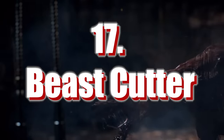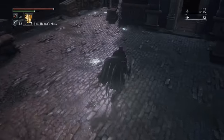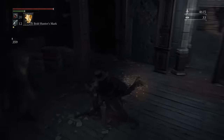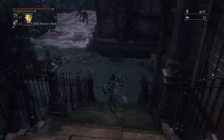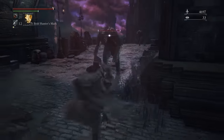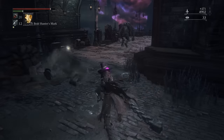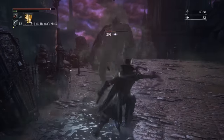Number 17: Beast Cutter. This is kind of like the Threaded Cane's older, steroid-taking brother. The normal mode is like a big smashy club, while the transform state is a big thick whip — probably the heaviest whip in any FromSoft game. As you might imagine, this does serrated damage, so it's good against beasts, and it seems to do some good poise damage as well. The range is pretty good because of its whipping potential. If you want to whip but favor strength builds, then this is the weapon for you. The moveset is okay but a bit slow.